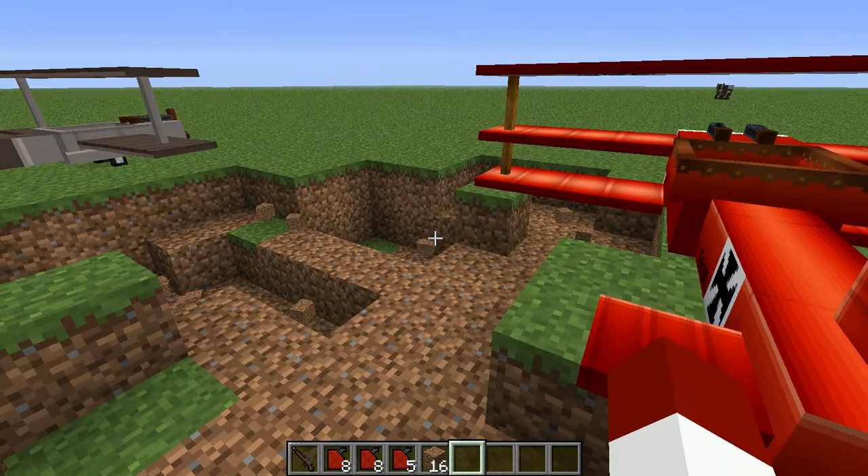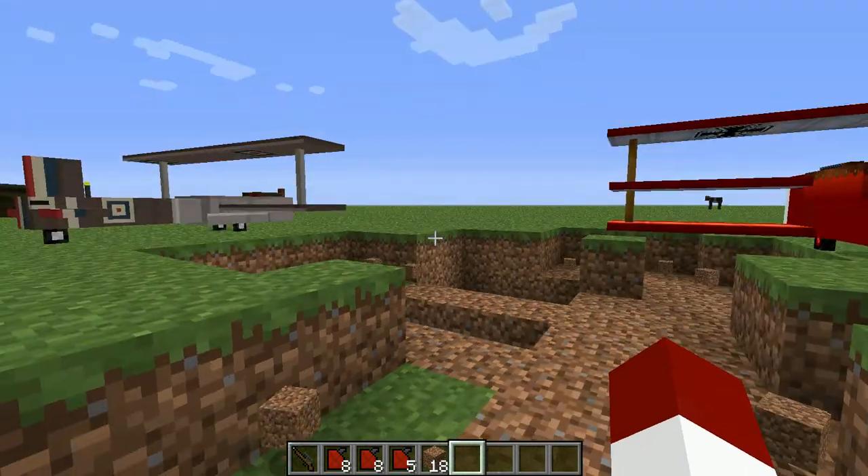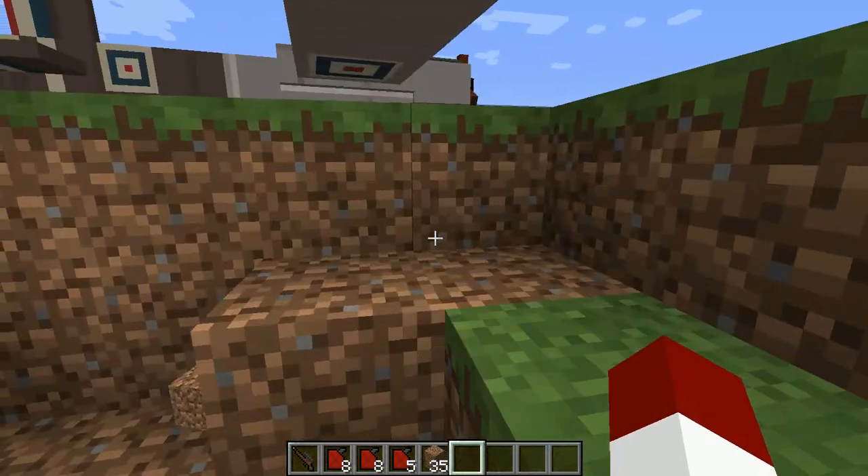Now if you pilot them into the ground very carefully, they dig holes. Now, this is what everybody thinks is the Red Baron — this is actually a Sopwith Camel.